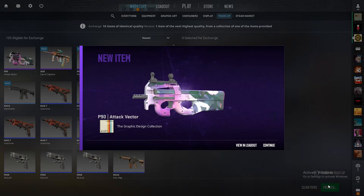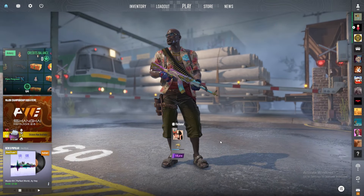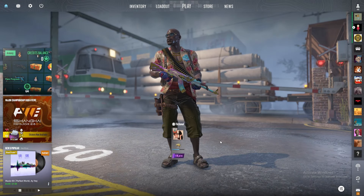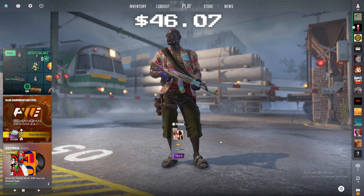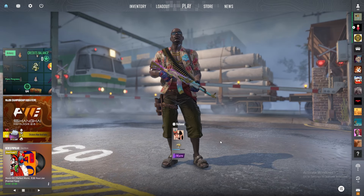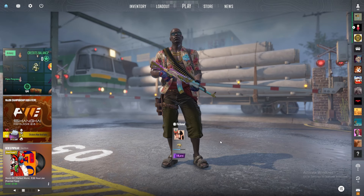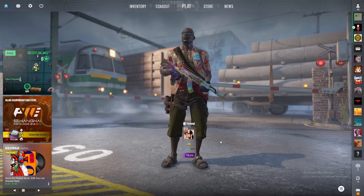We got the Attack Vector — that's fine. We hit pretty crazy results in this video. After calculating profits, we profited $24.05, bringing us to a grand total of $46.07. We're about halfway there to getting the knife I'm wanting to get. I didn't think we would actually hit all of those, so it's great we did.